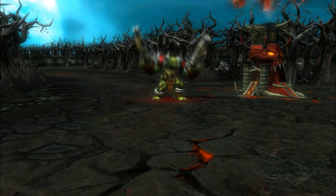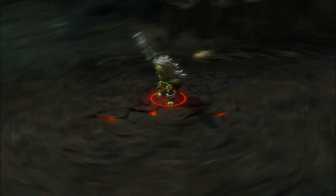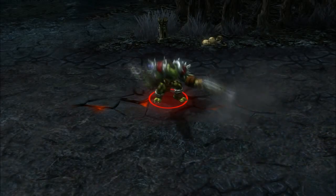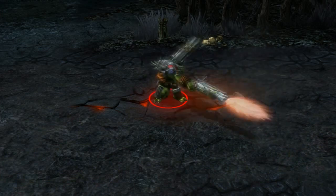First, I'll introduce our newest Hero Edition, Flint Beastwood, a distant cousin of a certain Dwarven Sniper players may be familiar with. Flint's passive ability, Hollow Point Shells, gives him a chance to deal bonus damage and mini-stun on each regular attack.